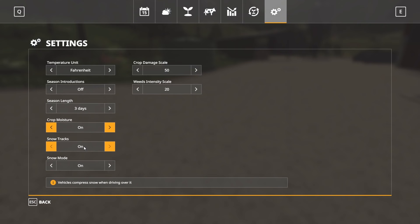Snow tracks — vehicles compress snow when driving over it; you can turn that on or off. Snow mode lets you turn snow off entirely or limit it to one layer only. When fully on, there can be up to two layers of snow, which is pretty deep.